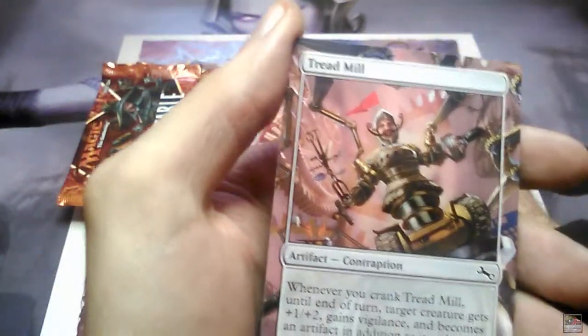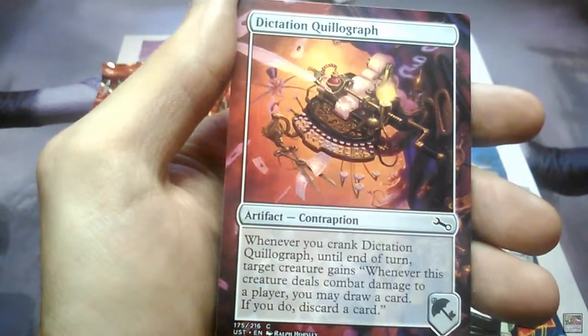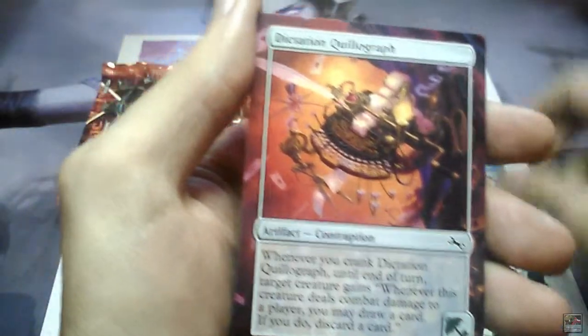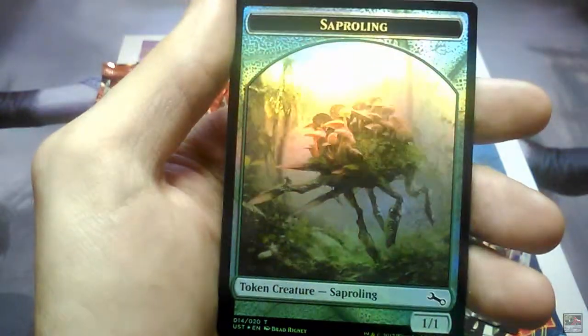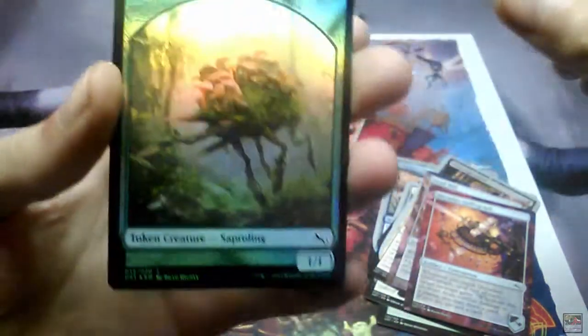Treadmill. Dictation Quillograph. And a nice Foil Super Link. I just love the back of these cards. Look at that.